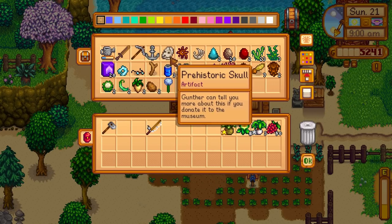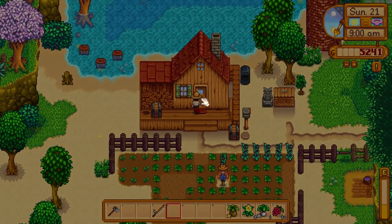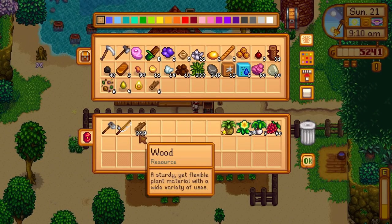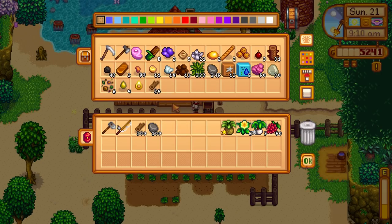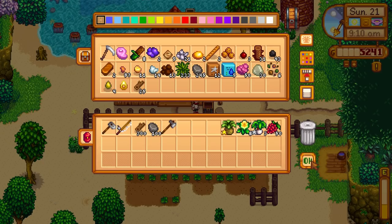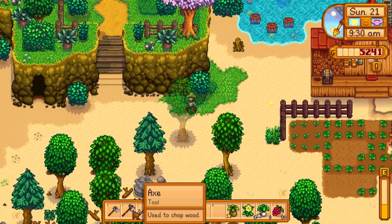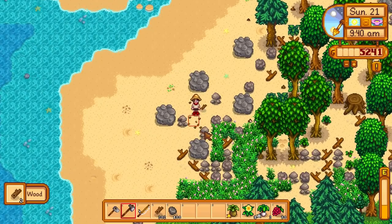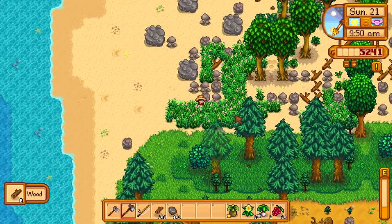We're not going to do mining today, we'll save that for another day. We have some things to donate and some geodes that might be interesting to crack open. We've got a neutral day on the fortune teller. We need 300 wood - we've only just got enough - then 100 stone and 4,000 gold, so we can go do that today. I'm going to need to chop some trees down for more wood, and also smelt some more copper. I want to get five copper bars to upgrade the watering can, preferably before summer.